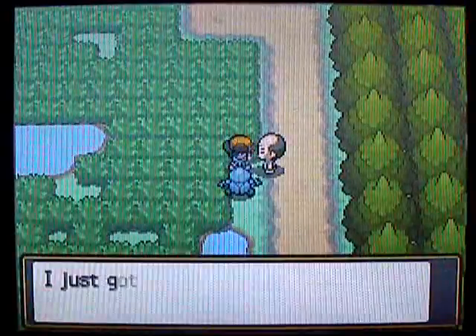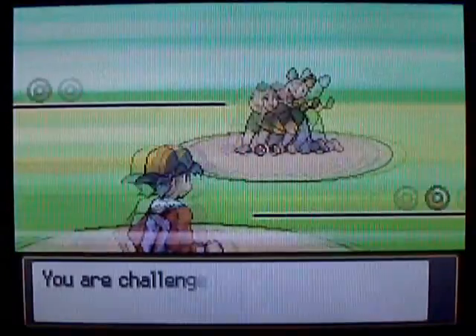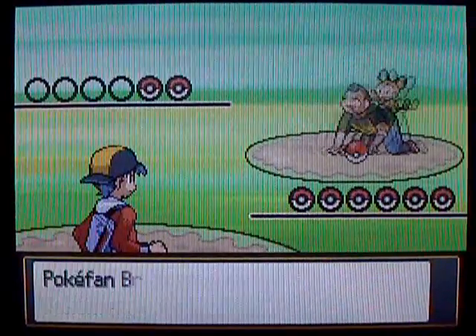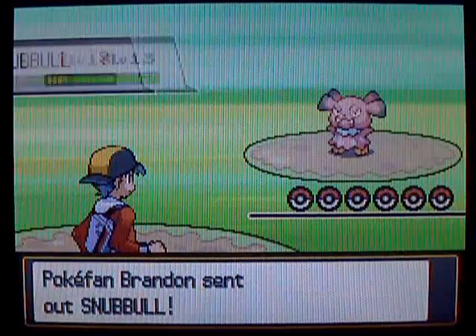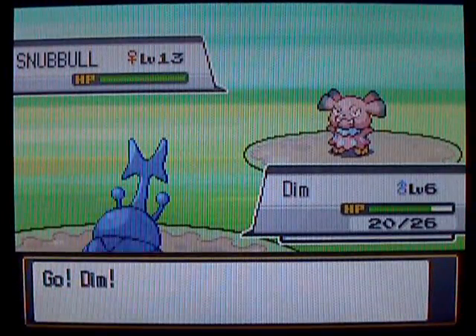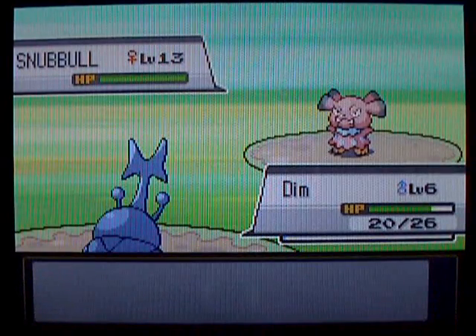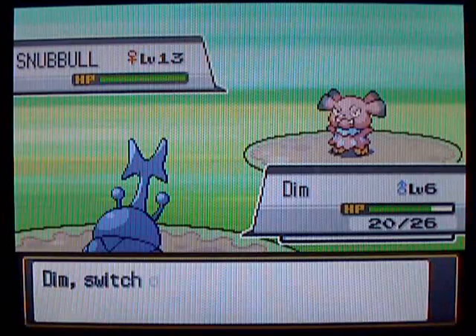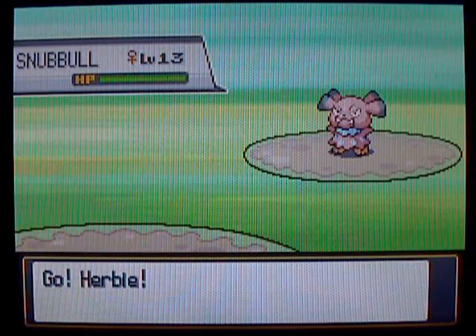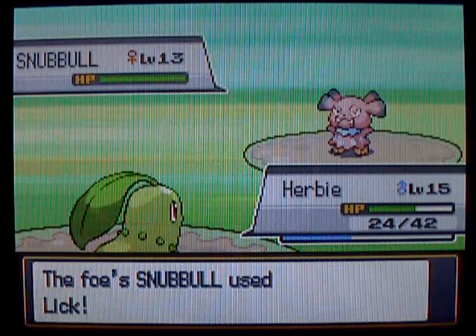If you're looking for a Psychic-type Pokémon, this might be the place to look, because you can catch Drowzee and Abra in the grass. And if you use Headbutt on the trees, you can get Exegcute — so a lot of good options for Psychic-types. Anyways, this guy's got a Snubbull on his team. Snubbull is a normal-type Pokémon, so let's go ahead and switch over to Herbie to take care of it. I always thought Snubbull was kind of an underrated Pokémon — it actually has really good physical attack when it evolves.